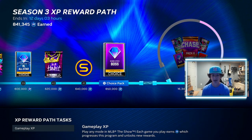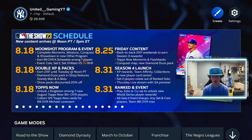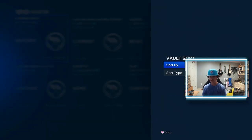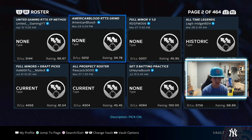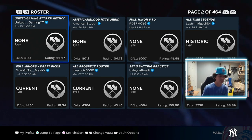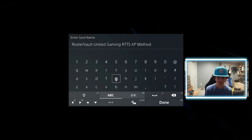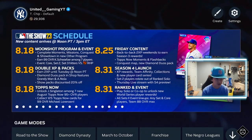First, you want to get out of Diamond Dynasty, then go to the Create tab, go to Vaults, then go to Roster Roll and sort by downloads descending. What you're going to want to download is 'United Gaming Road to the Show XP Method.' You want to download this roster right here — you can just search it up. You need this roster to be downloaded; I already have it downloaded so we don't need to worry about that.